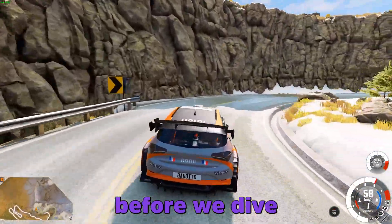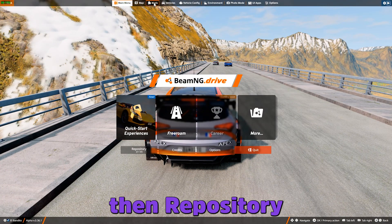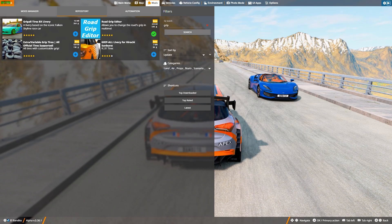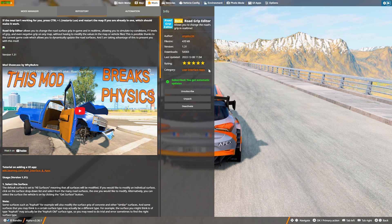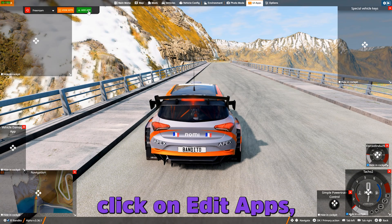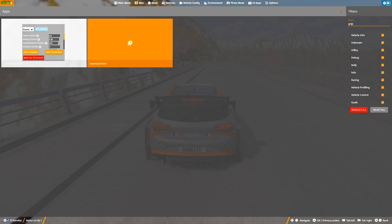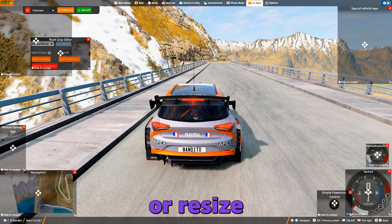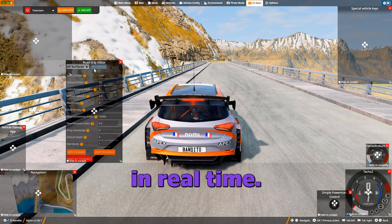Alright, before we dive into the features, here's how to install the mod. Go to Mods, then Repository, and search for grip. Subscribe to the mod shown here. Once you've done that, go to the UI Apps menu, click on Edit Apps, then Add Apps and search for grip. Double-click the mod to add it to the current UI. You can move or resize it anywhere, and it brings up a simple panel with grip settings that you can change in real-time.